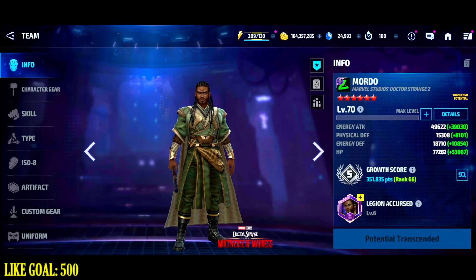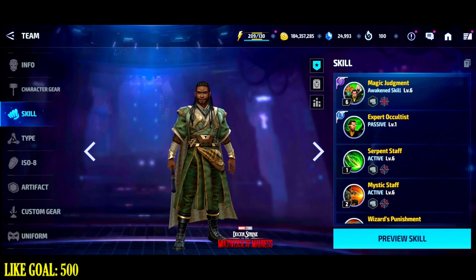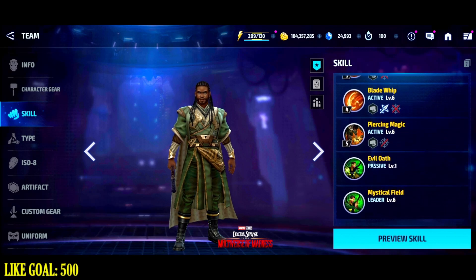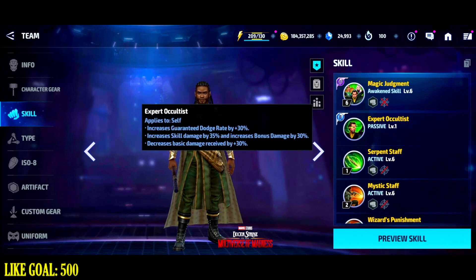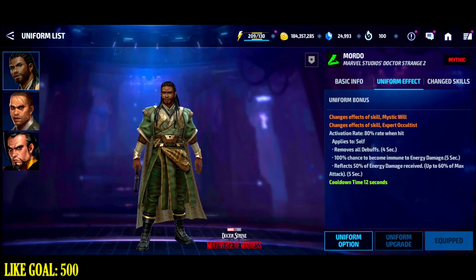Today we're testing the new Multiverse of Madness uniform for Baron Mordo. After yesterday's video where he took down Infinity Ultron, Null, and Mephisto, people asked how he performs in Timeline Battle. Without his artifact he doesn't have iframe ignore, so I don't think he'll perform very well. However, he does have penetration, a guaranteed dodge, damage reduction, immunity to energy damage, and decreased reflected energy damage — which could make him a decent counter to Emma Frost.